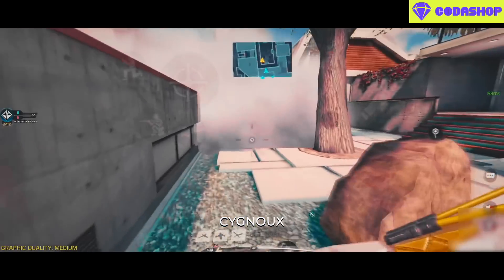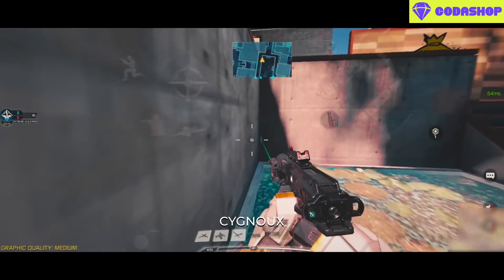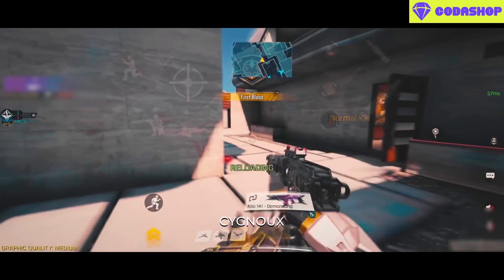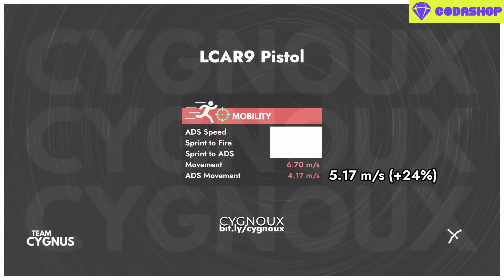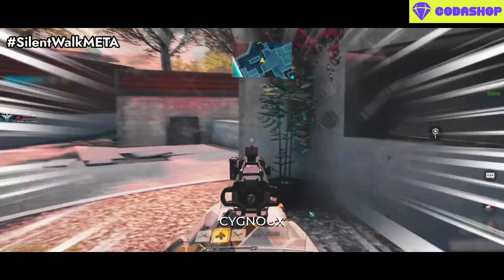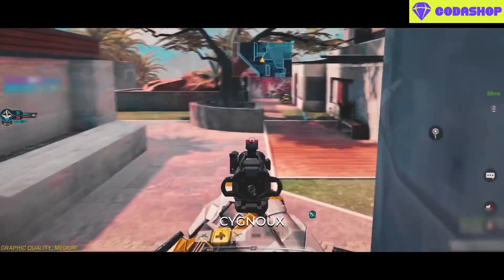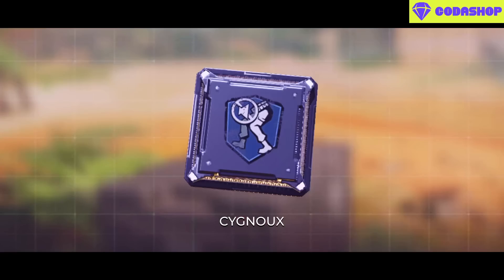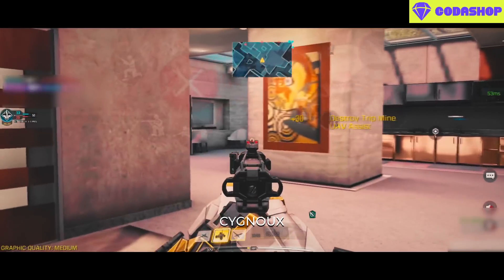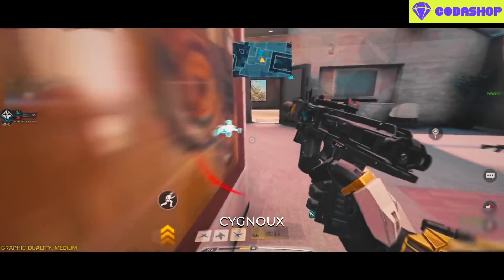Our ADS movement is 4.17 meters per second, which is what we see on aggressive SMGs like the Fennec. While this may be one of the fastest base ADS movement speeds in the game, we can boost it by 24%, getting 5.17 meters per second, like the ASP45 and other aggressive SMGs. This is useful as it allows us to ADS and move without making footstep sounds, without using Dead Silence, and without a green laser light showing our position — very useful for playing stealthily.